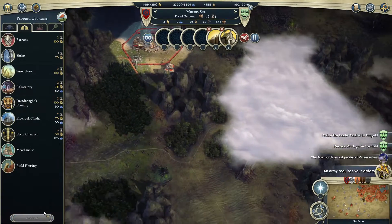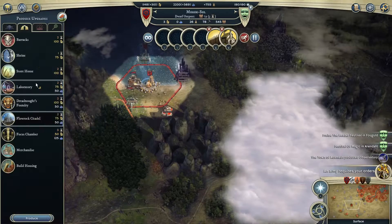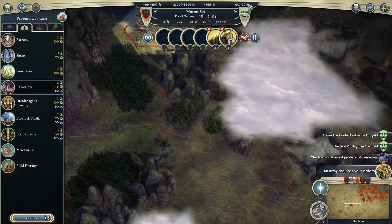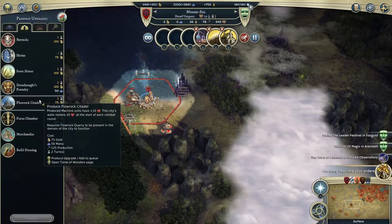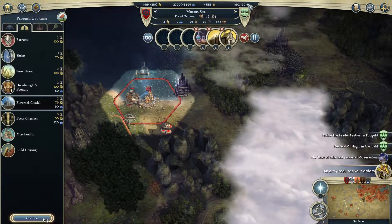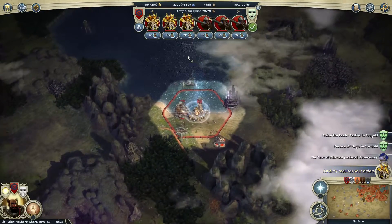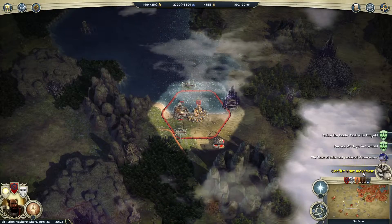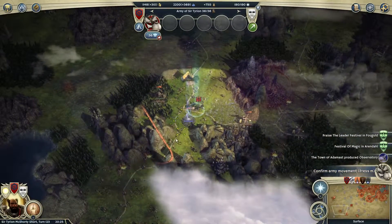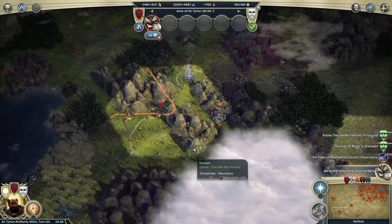I think I need to get the Flow Rock Citadel — it will be extremely helpful, because the walls restore 20 hit points at the beginning of each turn in manual combat, and I think that will be very helpful if it comes under siege — which it probably will be, if Yizzo declares war on us.